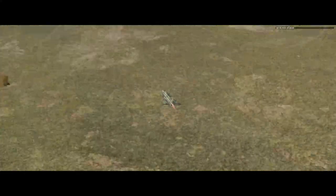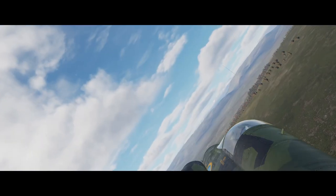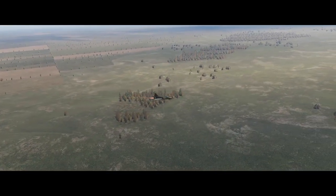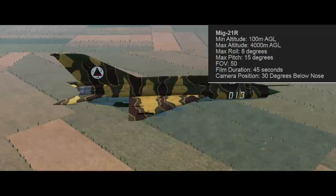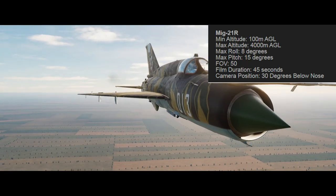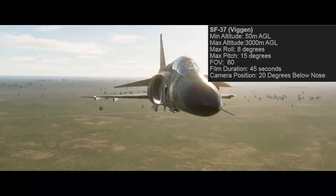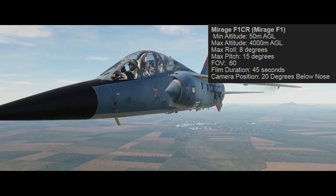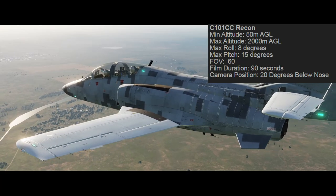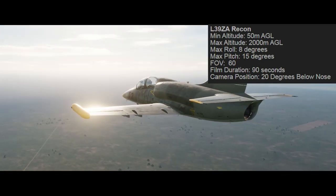Let's start with the planes you can choose to do reconnaissance. Right now there are five planes that can do recon flights, and all of them have slightly different recon parameters. You can see them in the FAQ, and I will blend them in here together with the planes. There is the MiG-21, the Mighty Ninja Viggen, the Mirage F1, the C-101 CC, and the L-39 ZA.